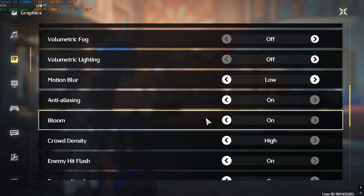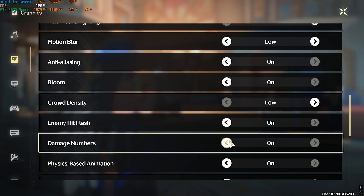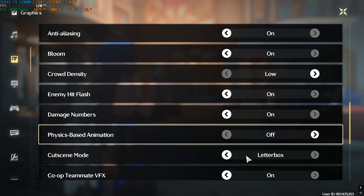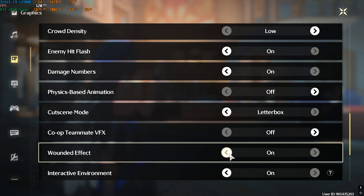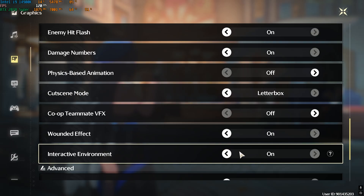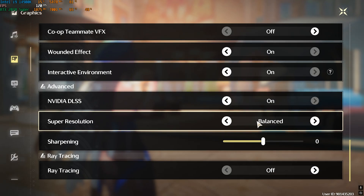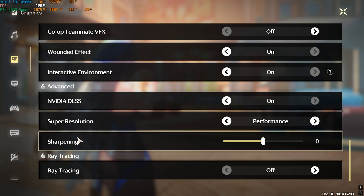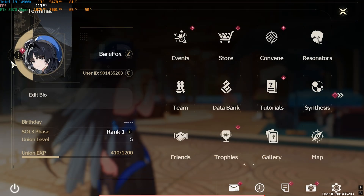Keep Anti-Aliasing on. Keep Bloom on as it makes your game look more colorful. Set Crowd Density to Low. Keep Enemy Hit Flash on, Damage Numbers on, Physics Based Animation off. Cutscene set to Letterbox. Co-op Teammate VFX off. Wounded Effects on. Interactive Environment can stay on as it doesn't impact performance much. Under the Advanced tab, enable Nvidia DLSS if you have an Nvidia GPU, or AMD FSR for AMD. Set Super Resolution to Performance or Balanced — I prefer Performance. Turn Ray Tracing off. Press Escape and enjoy your game.